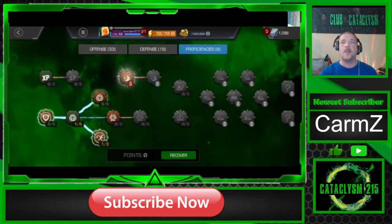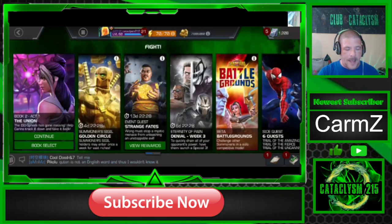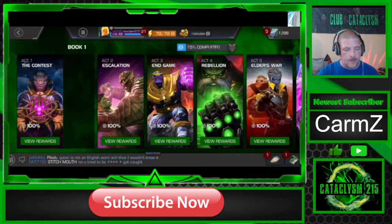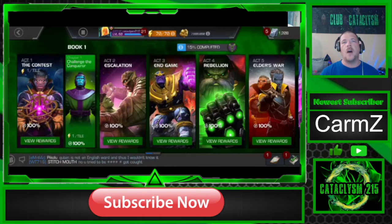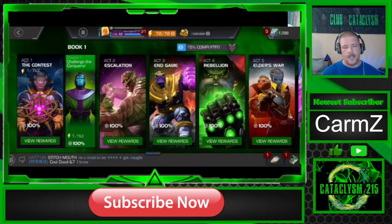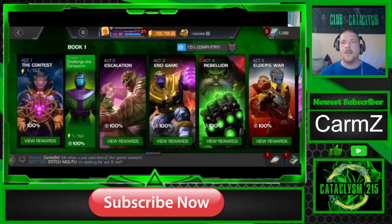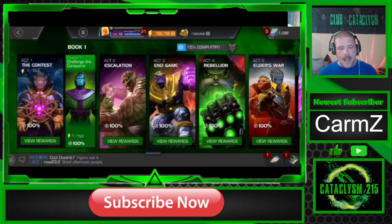The third tip is to 100% explore Acts one through three. The reason is these give you a ton of units that you're going to use for more of your masteries. The game is going to give you mastery points whenever you level up, and you can use those units to unlock the harder masteries because you are going to need units to unlock some of them. The reason you want to do Acts one through three is specifically to get those units.